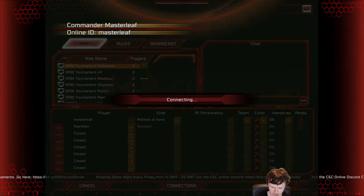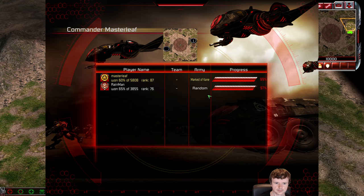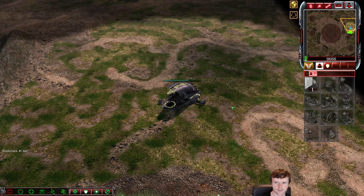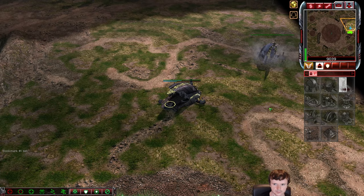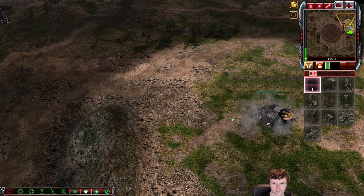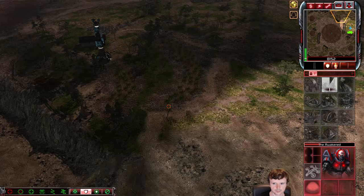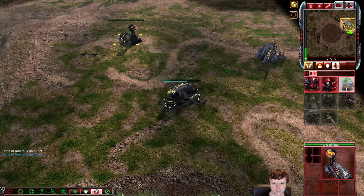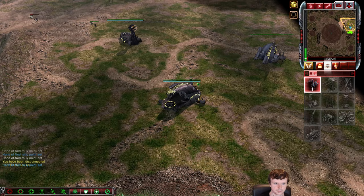Hey, what is up guys? MarslyFear back to do another video, and today I'm going to commentate over a game that I played a little while ago. This is going to be a tournament Highlands game between me and Senna. I'm going to be the Marked of Cain. Senna, on the left hand side, is going to be the Steel Talons if I recall correctly. It could be GDI Vanilla, one of the two. I had two very similar games against him. And we're going to see what I could have done differently in this game, win or lose.